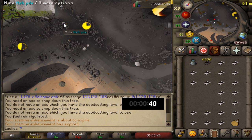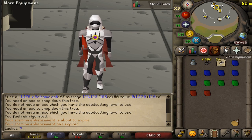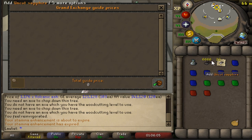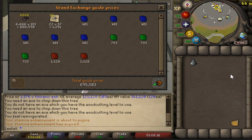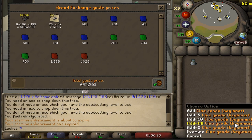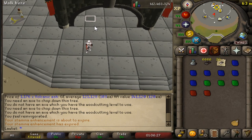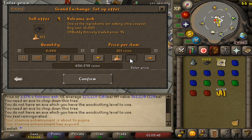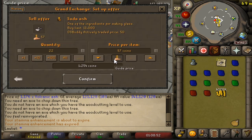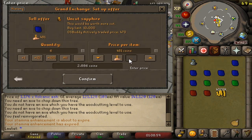We're now approaching the end of the hour, so we teleport out, go to the GE, and look at what we got. We received 6,666 volcanic ash, some soda ash that isn't really worth anything, and some gems — sapphires, emeralds, and rubies. After putting everything into the price checker, we have a total value of around 695,000 coins. We'll be listing the volcanic ash at the OS Buddy actively traded price of 94 coins each, which is a bit less than the price check but that's just the cost of doing business.